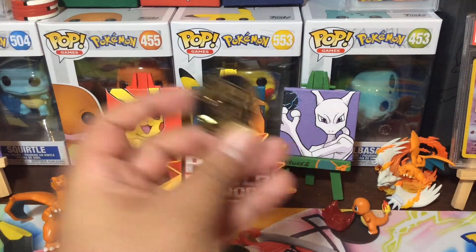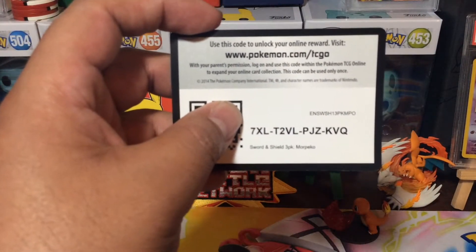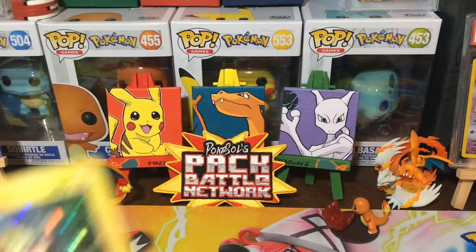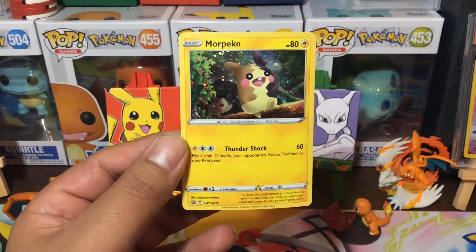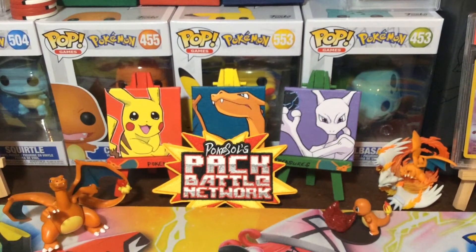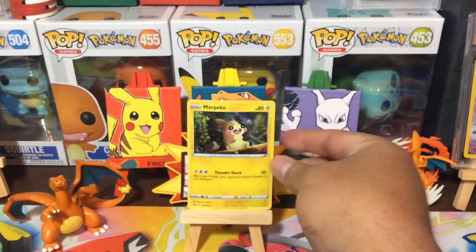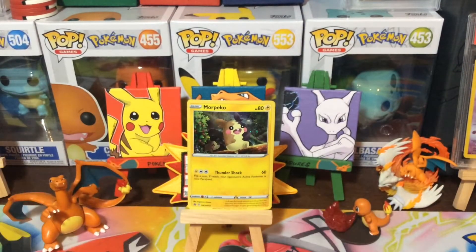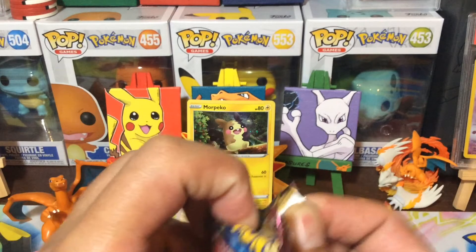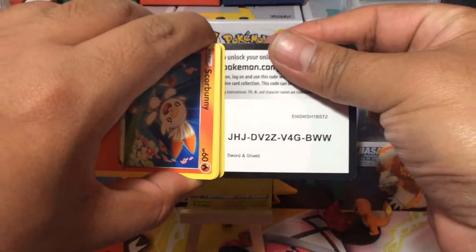Alright, so we get the Garchomp coin. We get the three-pack blister for you guys. We get the Morpeko — let me zoom in real quick. Let's get this guy up there. And then we get the three-packs. We're going to start this one off with the Norlax Gigantamax. Hopefully we can get something awesome out of this. There's the code card for you.